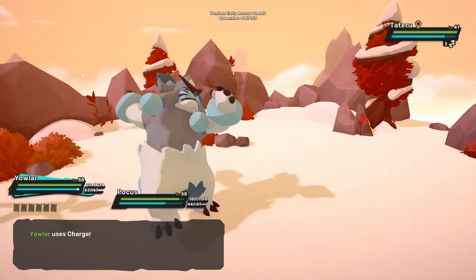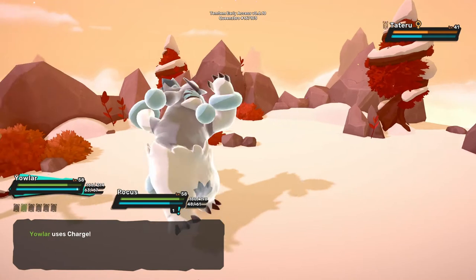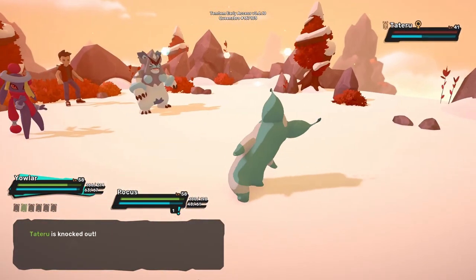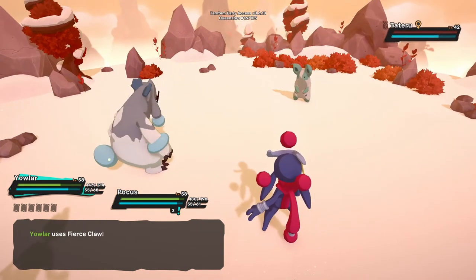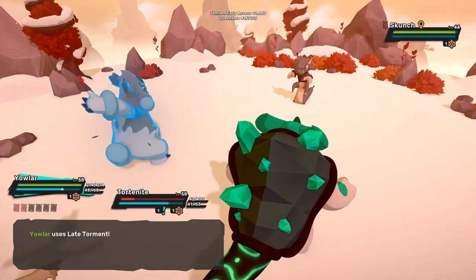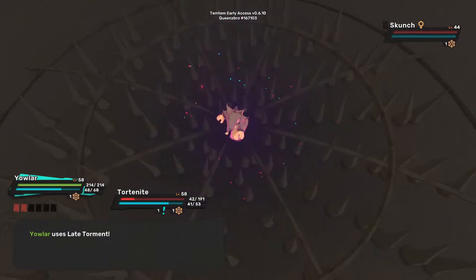When it comes to traits, the two traits that Yowler can learn are either Comebacker or Coldblooded. Comebacker is a brand new trait and an essential trait of Yowler — when attacked, the rival damage done to the attacker is increased by 50% during the same turn, which is my preferred trait.